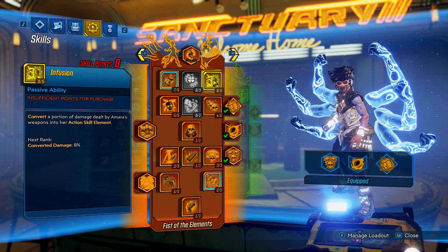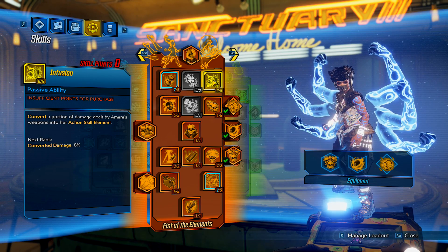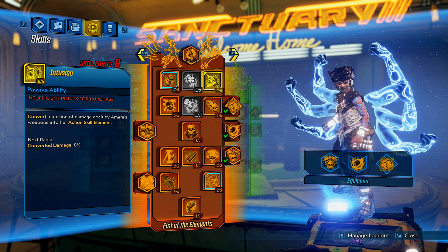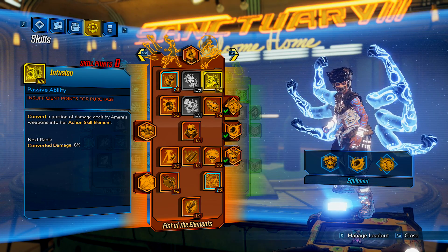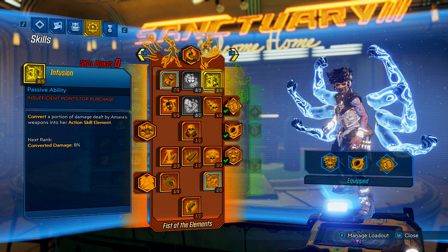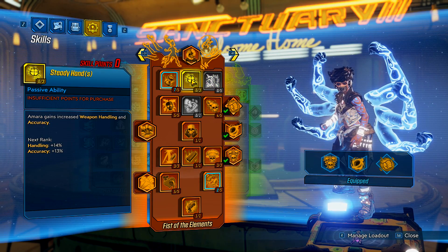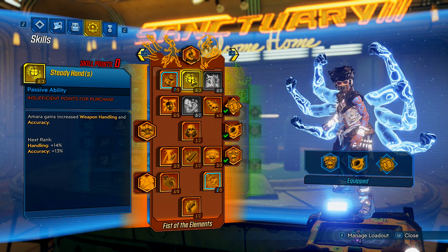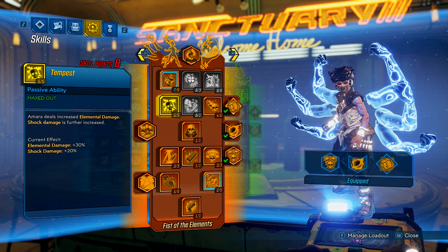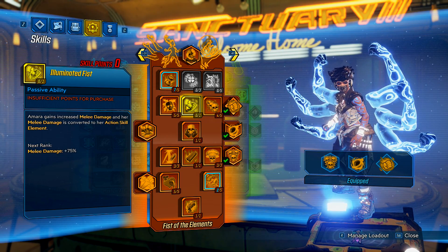The reason I don't take Infusion is because people think it's doing 8% increased damage but it's not — it's converting a portion of your damage into your action skill element, which I don't really like. If I'm using a certain type of gun and the enemies are resistant to it, I don't want to be losing out on damage. Weapon handling and accuracy I mean most of the weapons I use are really inaccurate anyway. We max out Tempest because increased elemental damage speaks for itself — you need as much as possible for this build.